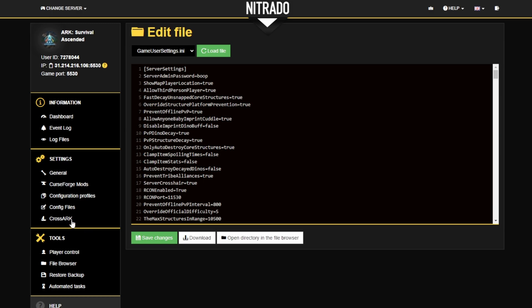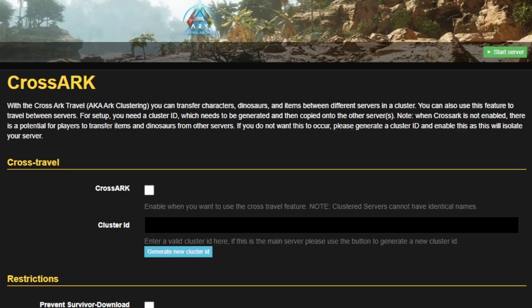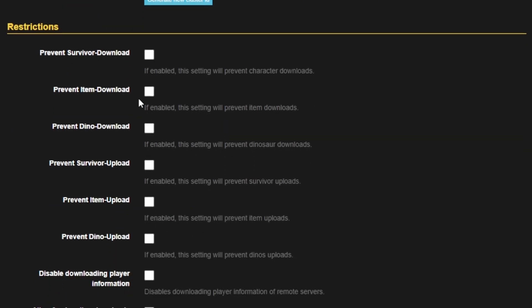If we look at CrossArc on the left, this is a new feature whereby if you wish to have several servers running at the same time with different maps, you can set a cluster ID. Copy that into any of your other servers' cluster ID box, and what that means is when you're in game, you can transfer your character, your belongings, and your dinos between servers. Make sure CrossArc is ticked, and you've got all these personalization settings — you might just want to enable survivor-only downloads, or restrict dino and item transfers — you can change those as you please.